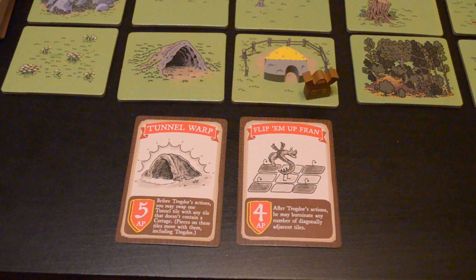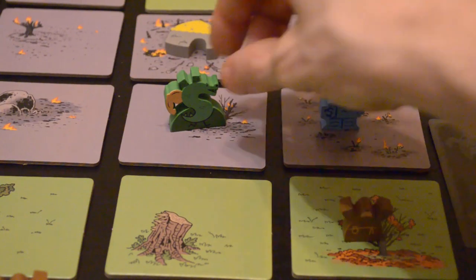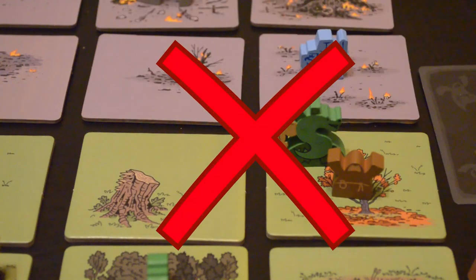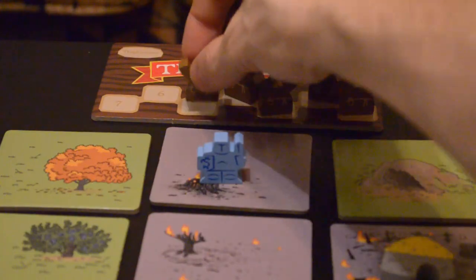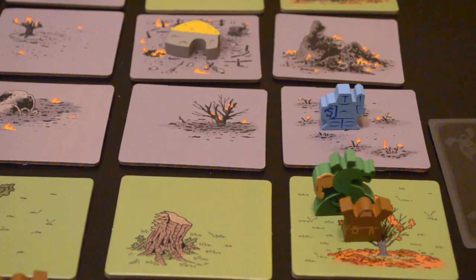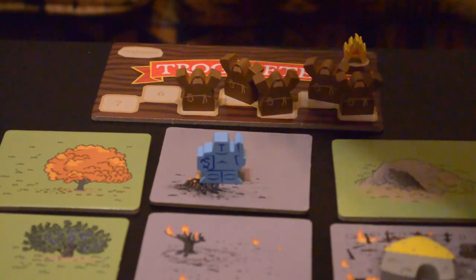Trogdor can use action points to perform any of the following actions. Trogdor can move to any adjacent tile — he can't normally move diagonally. If he moves into a space with a knight or Troghammer, he takes one point of damage. If Trogdor is in the same space as a peasant, he can spend an action point to chomp him — put the peasant onto the Trogmeter.